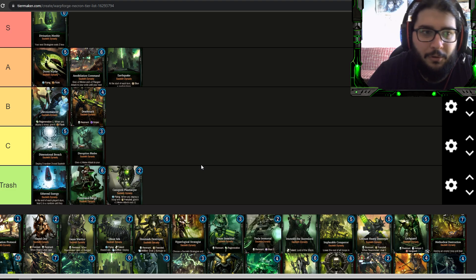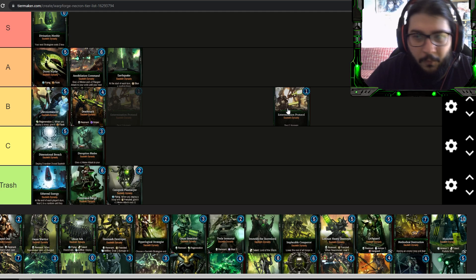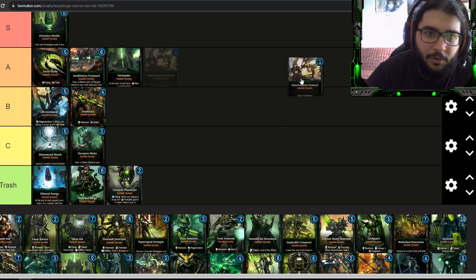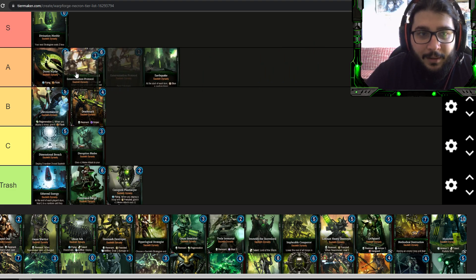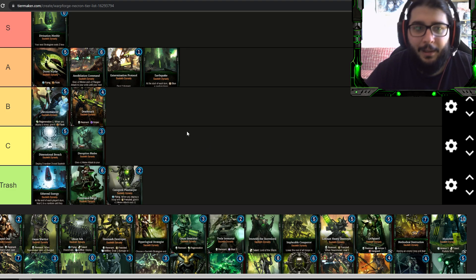Extermination Protocol is one energy to deal two damage. That's already a pretty good card. The problem is once I unlocked all the Necron cards I stopped using it, but right now since I'm missing some cards I still use it. I'd say A tier simply because the cost-to-profit ratio is great — one energy deals two damage, plus it triggers artifice. Low-energy tactics for Necrons are in general pretty good, so this is something you'd want to play.